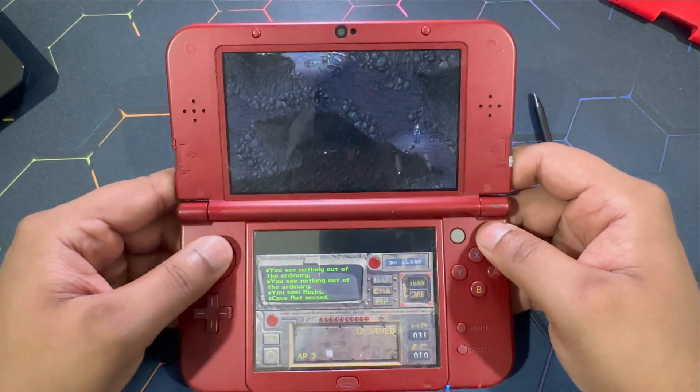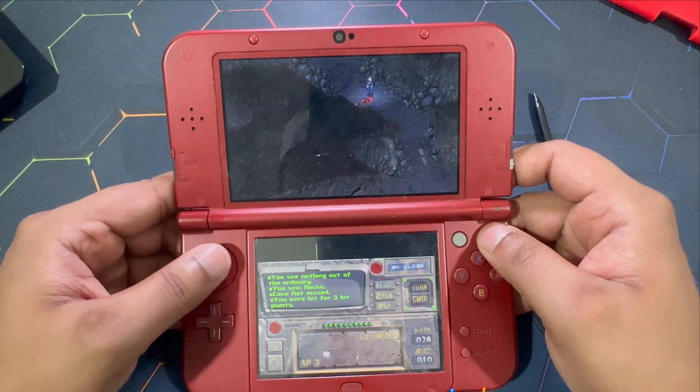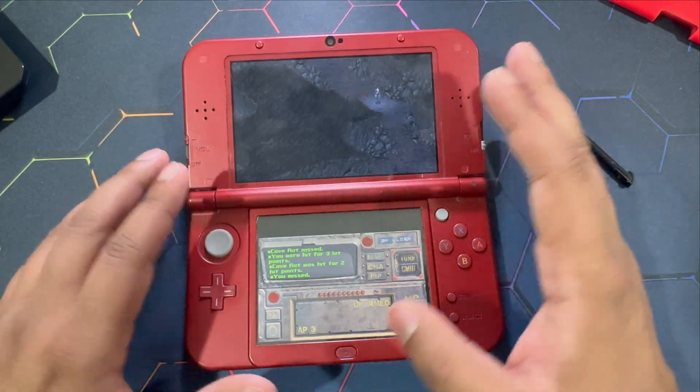There is a rat here. We're going to attack the rat — cycle it to the attack reticle. There you go. Basically, this is how you play Fallout on your 3DS.